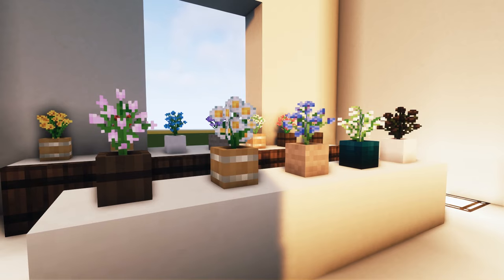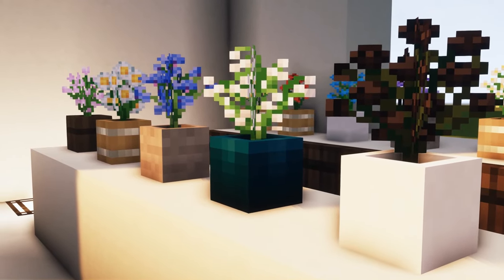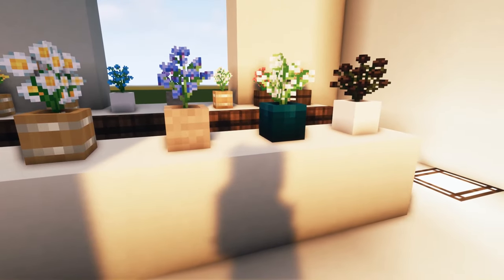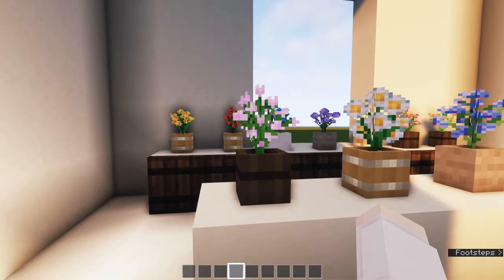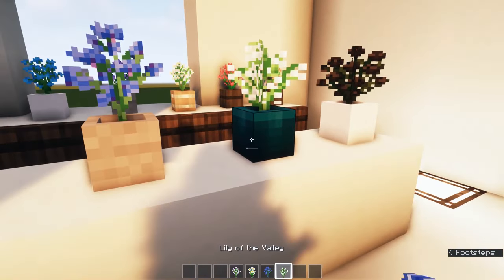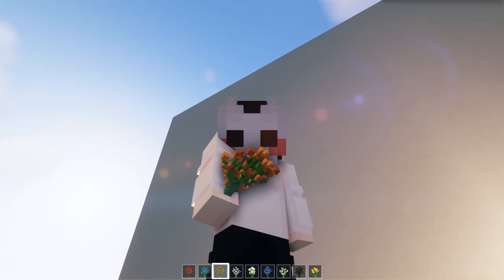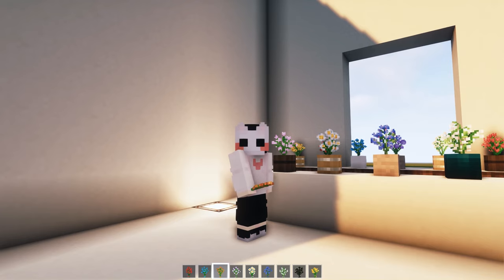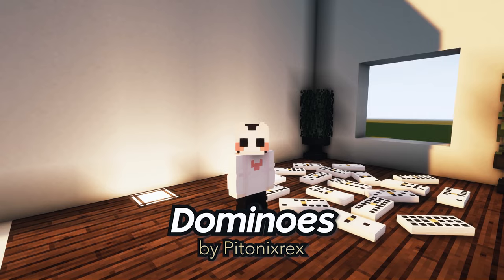The next resource pack is called Bouquets of Flowers and it's a super simple yet romantic one. This is not a CIT pack — it changes the models of flowers into bouquets. Pink tulip, oxeye daisy, cornflower, lily of the valley, rose, and dandelion all become bouquets. It works perfectly alongside Mizuno's. It's subtle, doesn't change too much, and is one of my personal favorites.